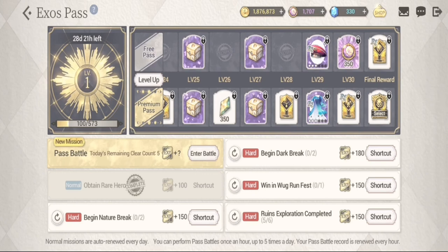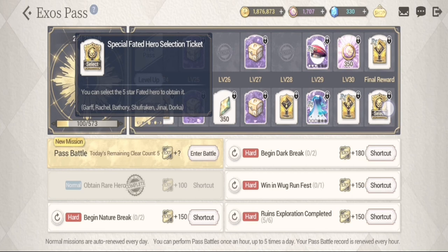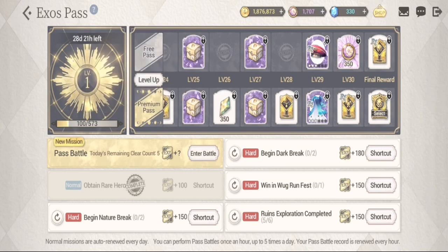We go to the final reward: you'll be getting a special fated hero selection ticket. With this you can get Dorka if you're looking for her, but you can also choose from Garf, Rachel, Bathory, Shifraken, Janai, and most especially Dorka.